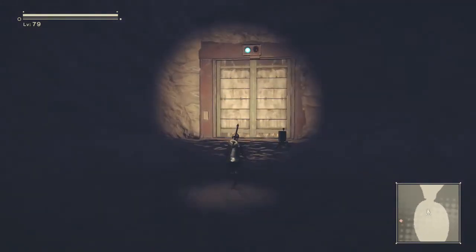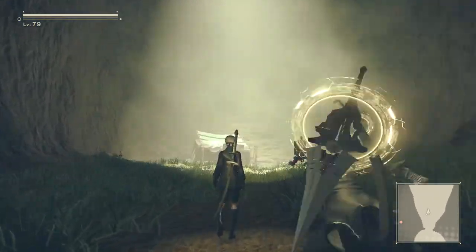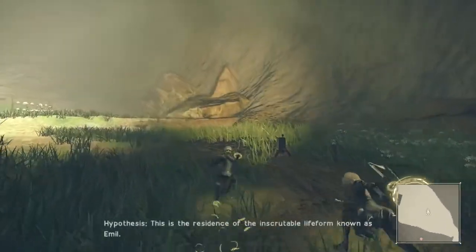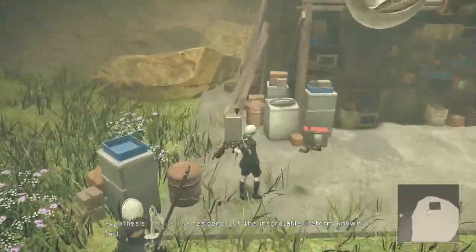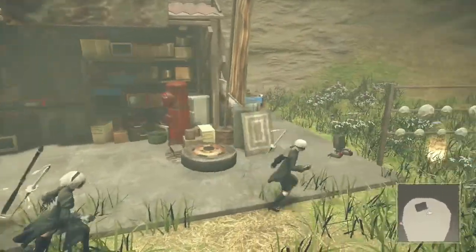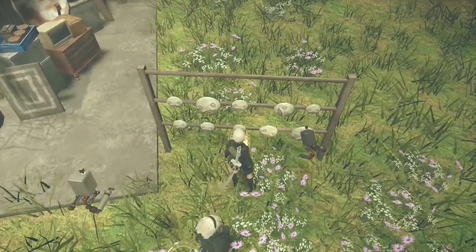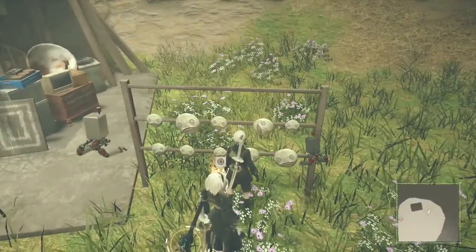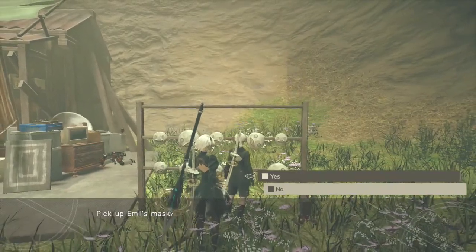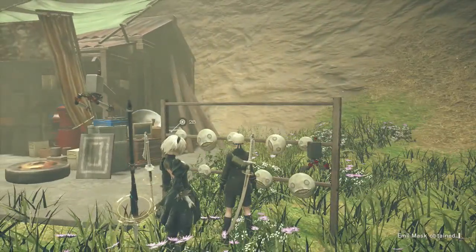Once you go through the entire cave system and reach this door, you're pretty much at Emil's house. In this location, you have to steal one of his masks — it's a mask located on a stand. Your pod will warn you that taking it is essentially theft, but in order to get this trophy, you have to steal the mask.